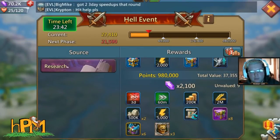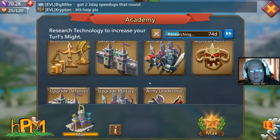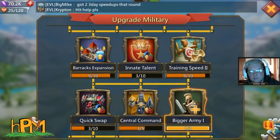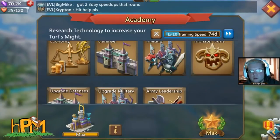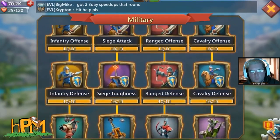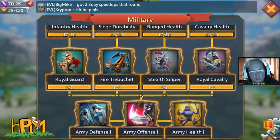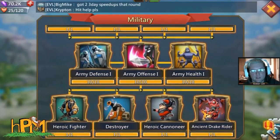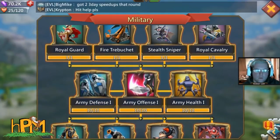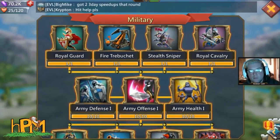You're going to want to get the watcher badges every time the research event pops up. 980,000 points is equivalent to 980,000 might. The best way to do it is when you're finishing up your T4 researches — when each of these go to level 10, they give you above 980,000 points. You gem it or use your speed ups when that watcher badge is available.